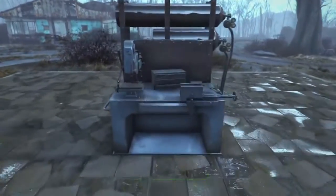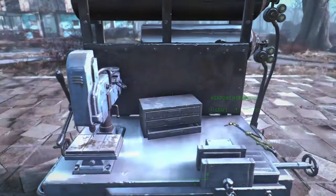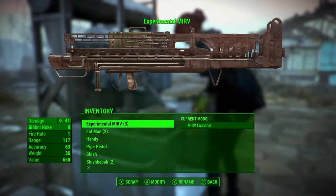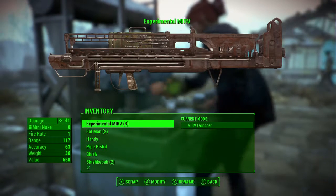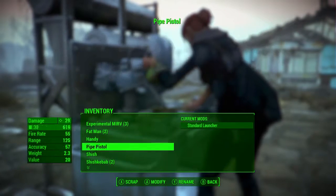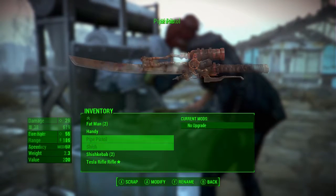So first thing we're going to do is go up to any one of our weapon workbenches, press A to craft, and we want to choose which two weapons we want to combine together. In my case I'm going to combine a Fat Man with a pipe pistol.